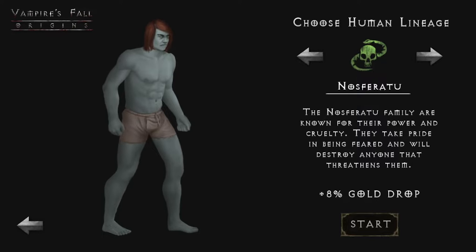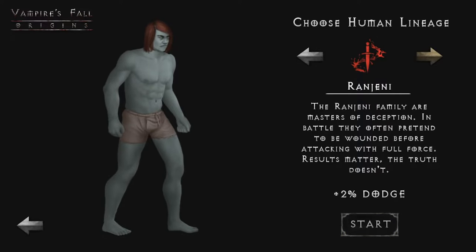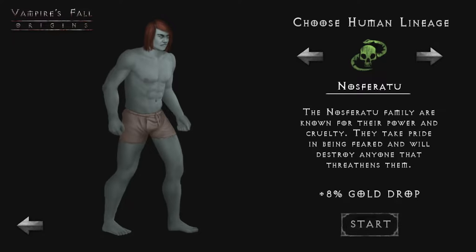Now the interesting part - you can choose a lineage at the start. We can be Nosferatu, which gives you plus eight percent gold drop. You can be Magistrav, which gives you plus two percent item drop. There's plus two percent dodge, which is the Ranjeni. And Equides, which gives you plus five XP.